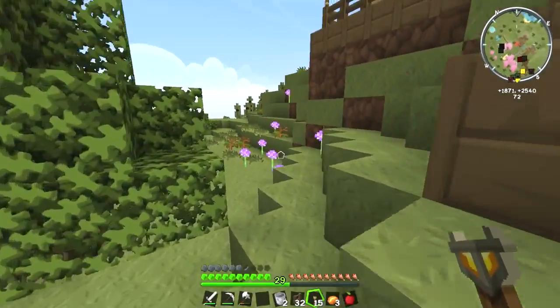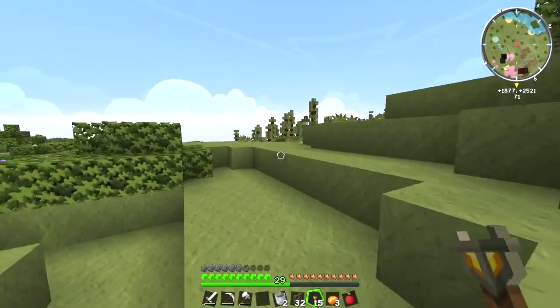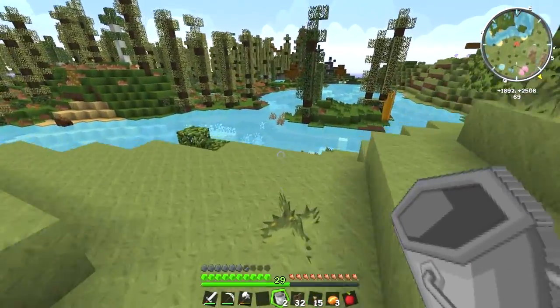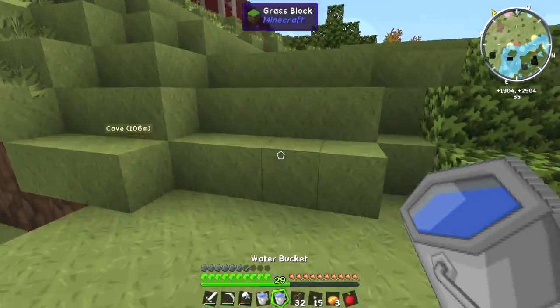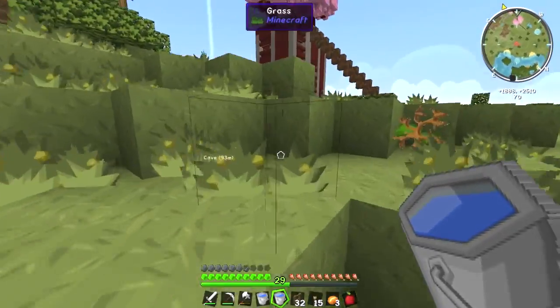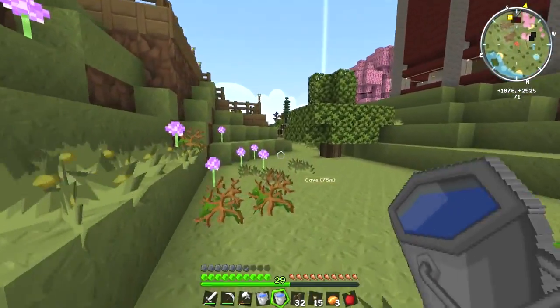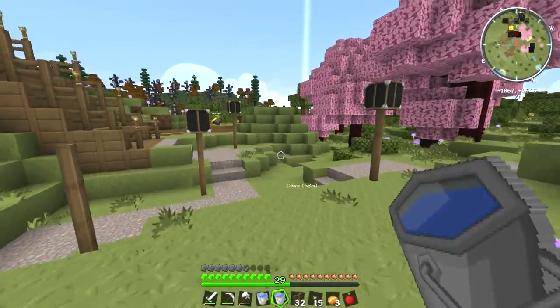I'm going to go get some water. Can you leave me a two-by-two hole? Leave a two-by-two hole for me and I'll make an infinite water source. We could actually make the infinite water source underneath, couldn't we, and have access to it if you want. I've just put it there for now, you'll see where it is. Do we just put it underneath? That will work as a part of the farm, won't it?